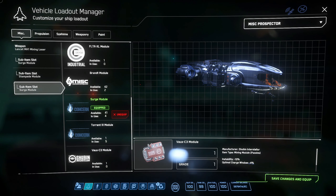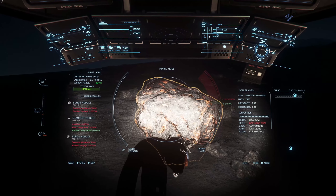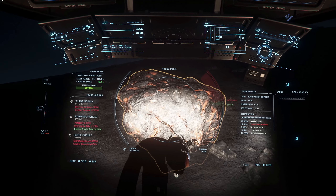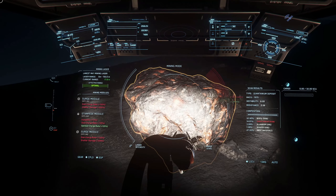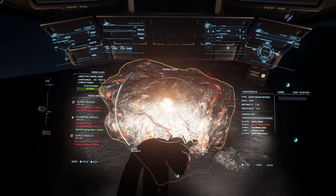Just on the laser — there's some debate over whether you should use a Helix. I personally find that the resistance and the instability drop of the Lancet make them much of a muchness when it comes to the amount of power you actually get into a rock. So we've found a likely candidate to demonstrate the technique: this is 7,975 mass, only 14% Quantanium, but because the mass has gone up that much, it's a reasonable haul still.